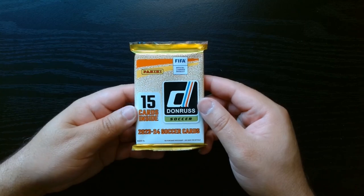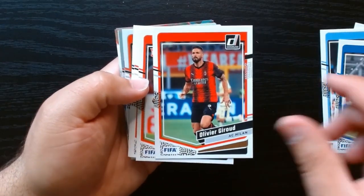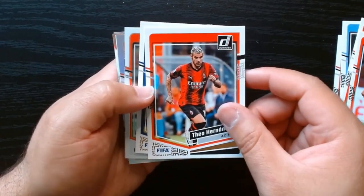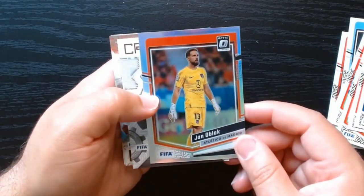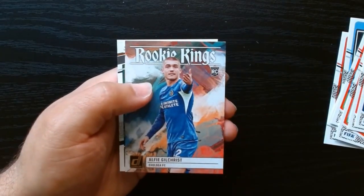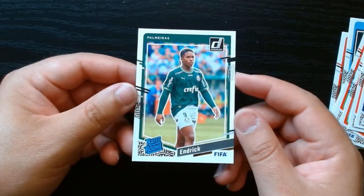This is our final pack — let's see if we can get lucky. Ederson! Some are like normal rookies and then you get the rated rookies on — I believe on the optic. Martinelli on the optic. Jared Moreno on the optic — looks like a silver optic. Craftsman, Pitch Kings, Rookie Kings. And we finish it off with another Palmeiras player. I want to start collecting all the Palmeiras players — I think I got half the roster now. Look at that — Endrick!